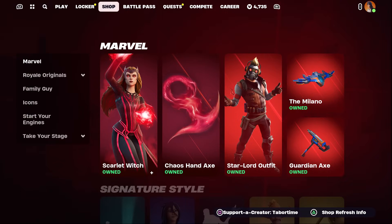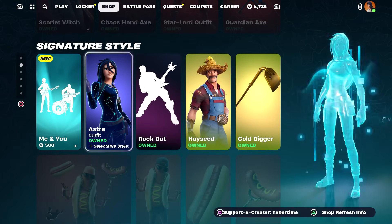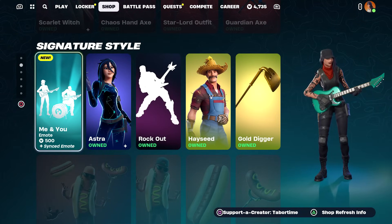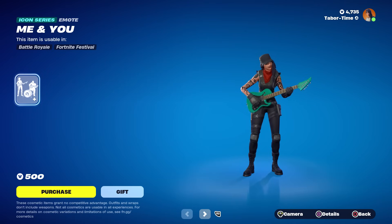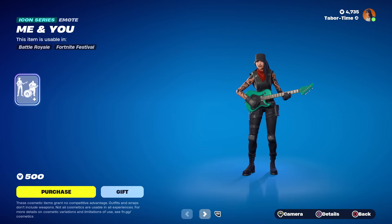In the actual item shop, Scarlet Witch and Star Lord are still here. We've got a brand new emote called 'Me and You' and it's synced — there's a guitar on one side and it looks like the other one has drums. Interesting — it's 500 V-Bucks for this one.